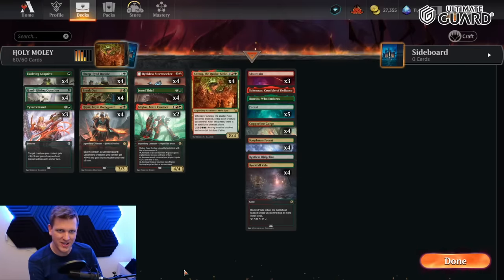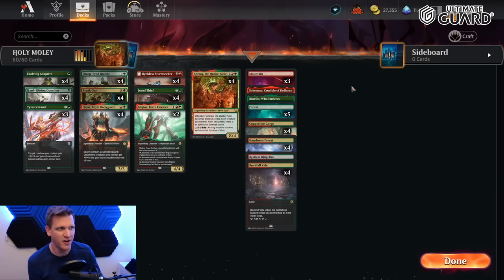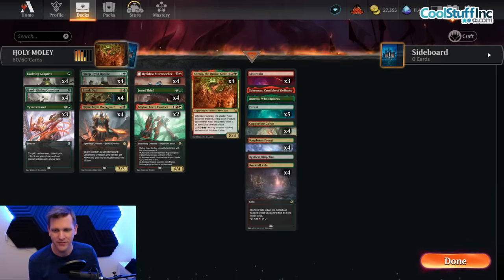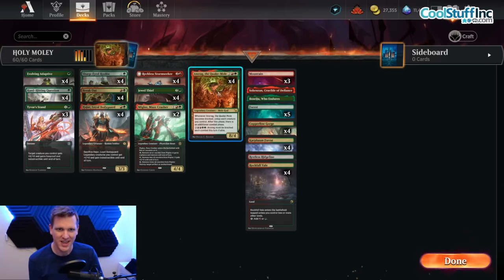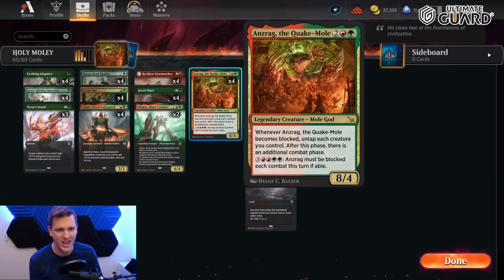Hello and welcome back to another day in the arena, it's me, CGB, and holy moly there's a new set out there — Murders at Karlov Manor — and one of the cards that has dropped and absolutely shaken everything to its foundation is Ansrag the Quake Mole: two red and a green for a legendary creature mole god, mythic.